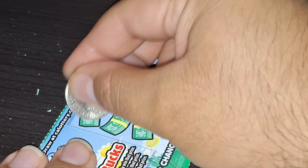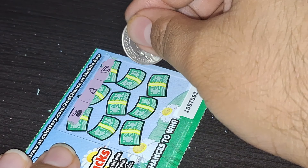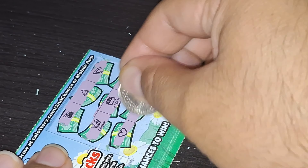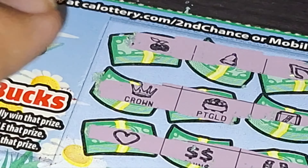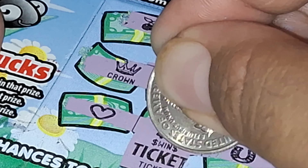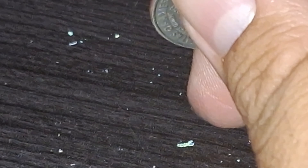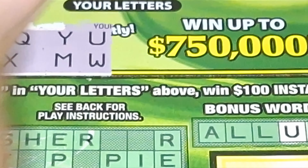And then we'll go on to the next scratcher. There's a win — all right, right at the end! And what is this one going to give us? The usual ticket. Yep, like always, but we get $11. That's a good sign. All right, so that is it for the $1 scratchers.